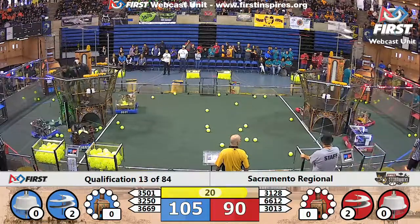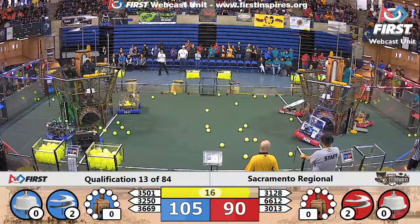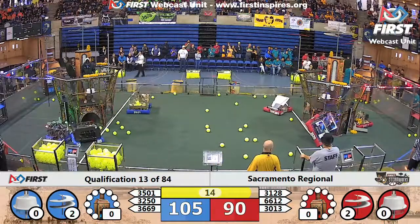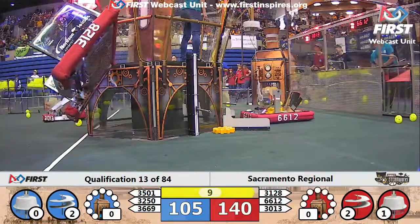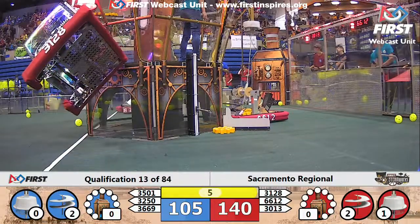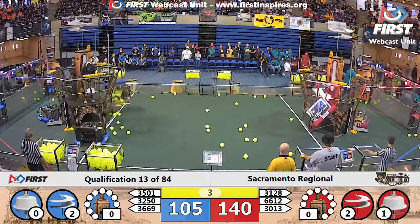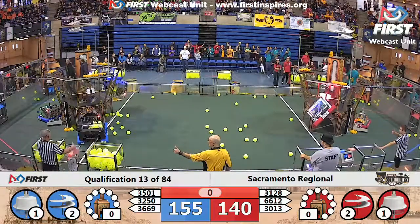Those pilots have dropped the ropes, and they've got 19 seconds to climb aboard. 3501 is trying to grab hold of their rope. Robonights are trying to grab hold of their rope over on the Red Alliance. We've got one red robot, the Aluminum Narwhals, ready for takeoff on the Red Alliance airship. There's four seconds left - who can climb aboard? 3501 Firebots there, ready for takeoff just as time expires.